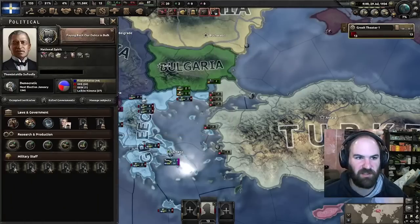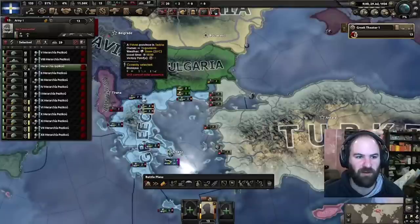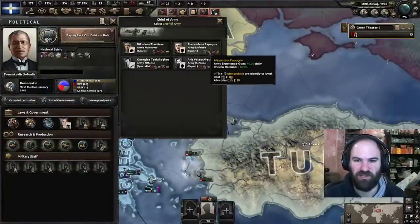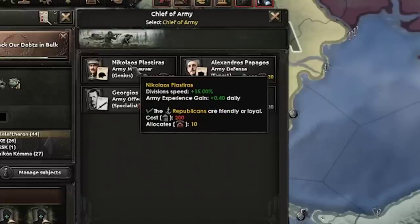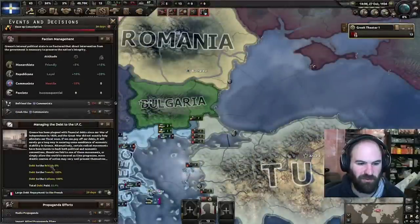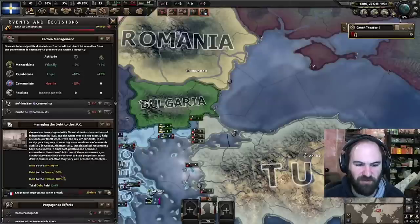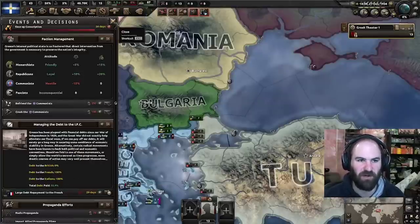We'll pay back our debts in bulk next. We need to make sure these guys are training, and I'm going to trade this cavalry for regular infantry — a lot more powerful. Now that we have 20 command power, we can take our army defense expert; this guy will stick with us for a long time. We finished up our debt to the British with all small payments. Now we can do the large payments — they only take 30 days and clear half the debt rather than 25%. We'll clear the debt with the French and Italians very quickly.